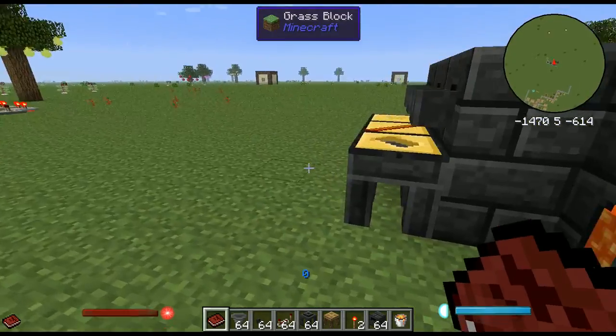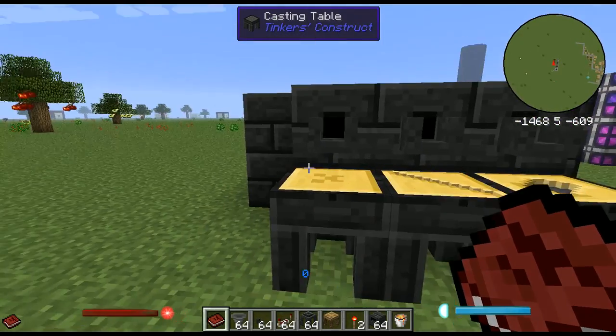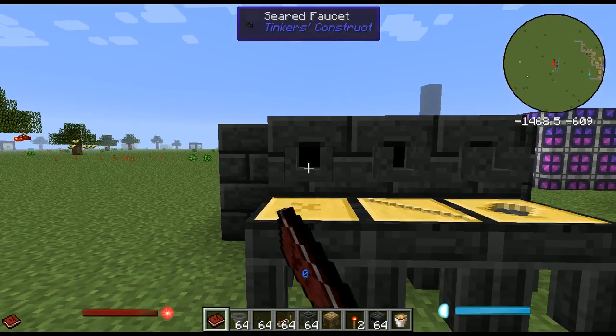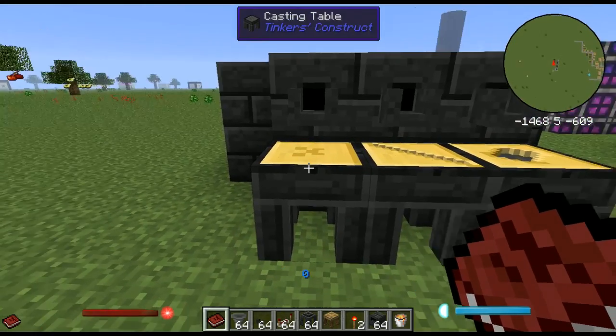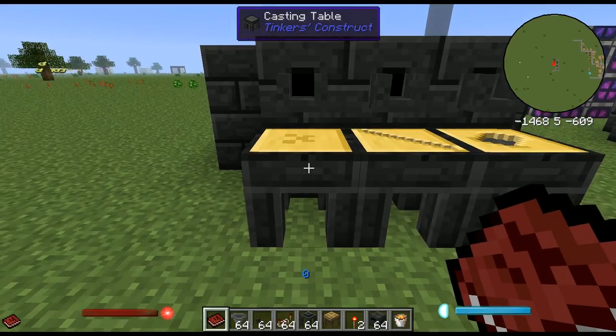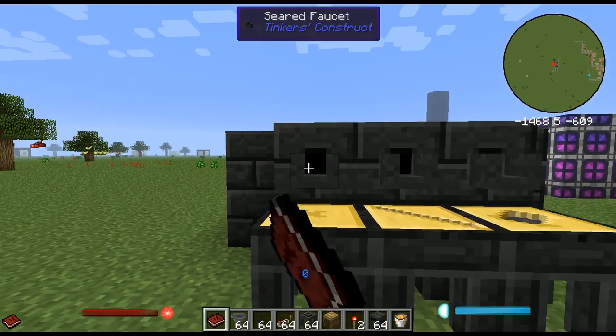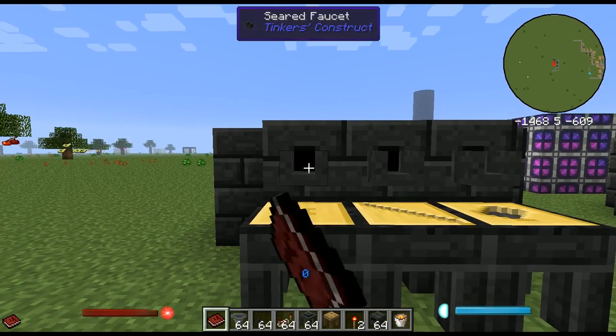We got our ardite rod. If you already have a bit of manyullyn in the smeltery and you spam right-click the faucet, it won't pour unless manyullyn is about to drop into the cast. You can't do part iron and part manyullyn — it just won't work and it won't even let you do it.